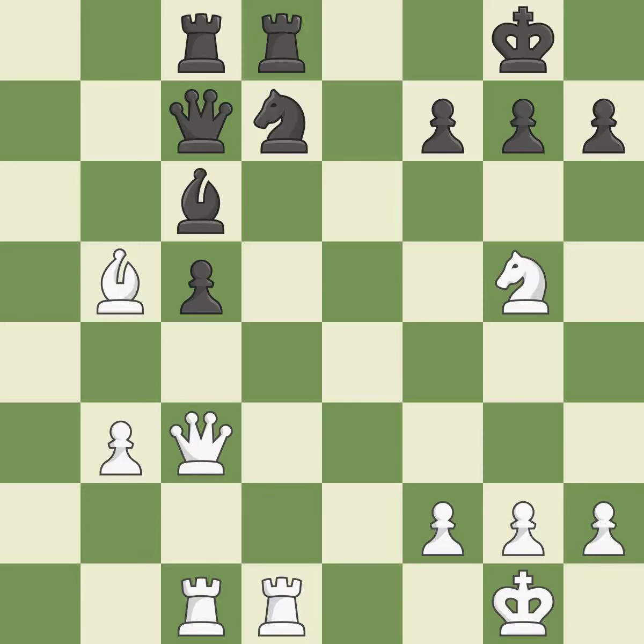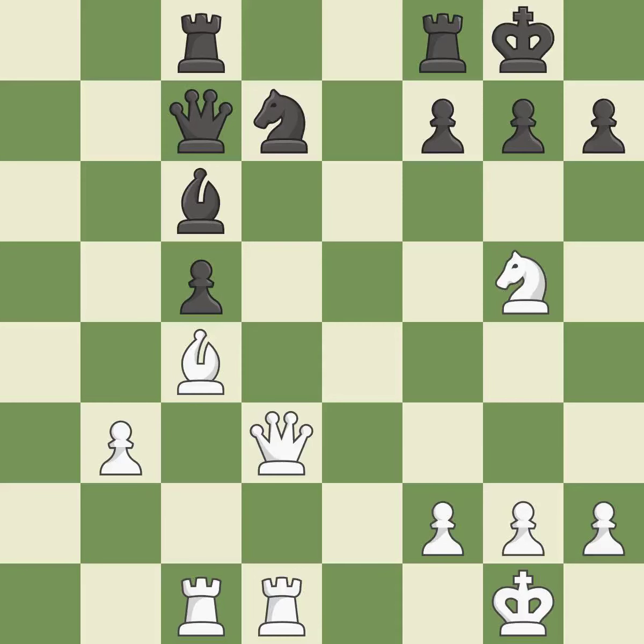There was only one move that was effective, and this wasn't it. This misses a chance to defend a bishop that was being attacked — it falls flat. This moves the bishop to safety — best. This protects an under-defended pawn that is under attack. This threatens to kick a knight — best.